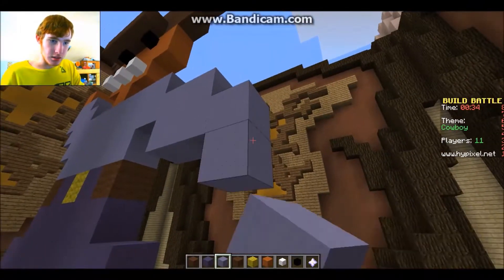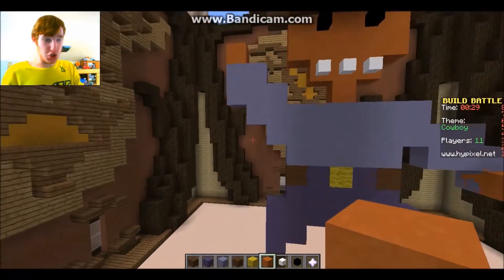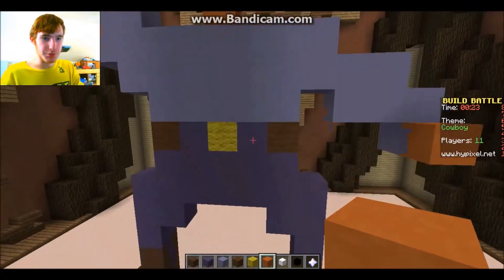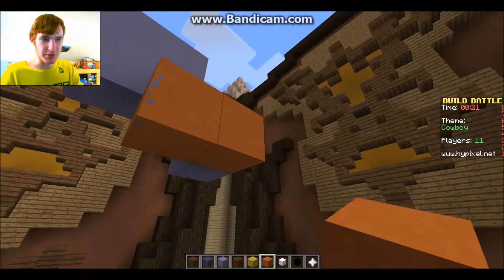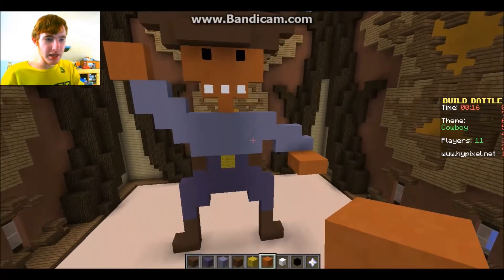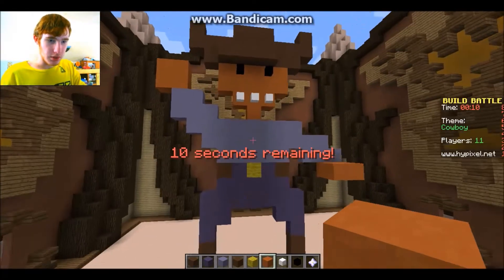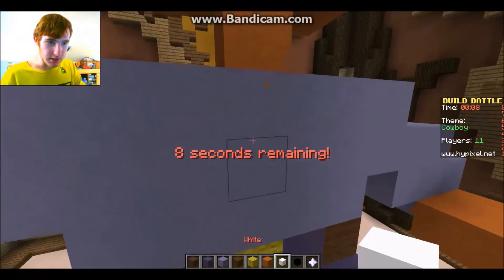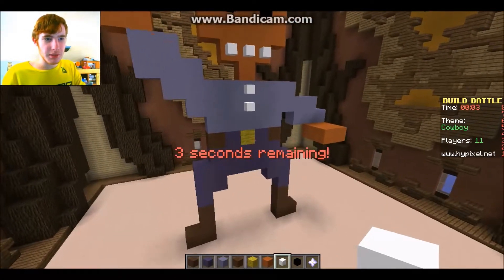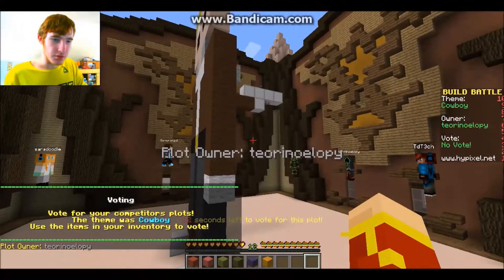Yeehaw — like this maybe. We need a little bit on his hand, make him like a Pop Tropica character. Do you guys still play that? It's a fun game. There it is — that is our cowboy. We could add a tie maybe, but that is our cowboy whether you like it or not.